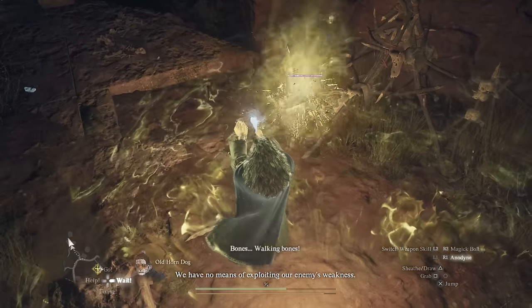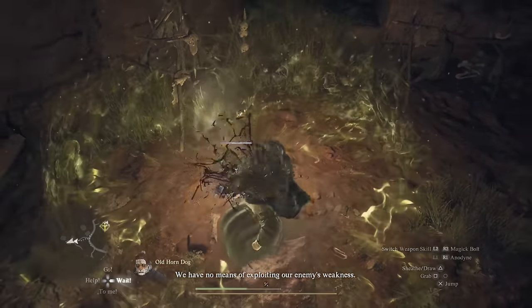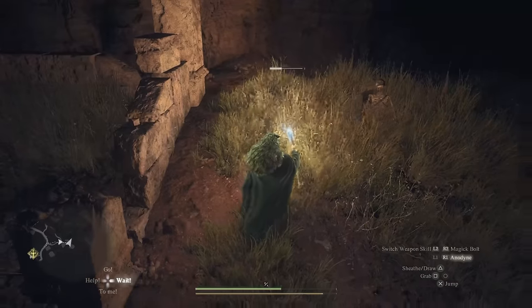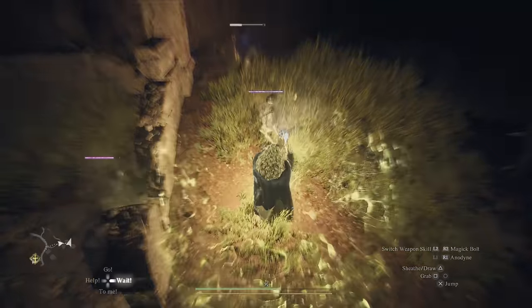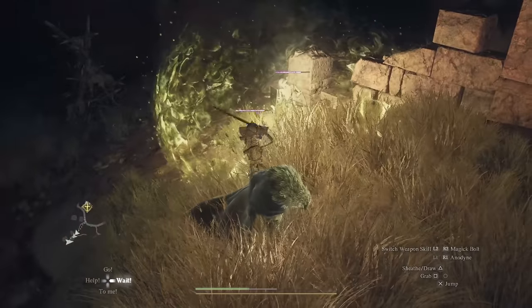The mage basic healing spell, Anodyne, can deal damage to undead creatures such as zombies, skeletons, and these ghostly hooligans. It's a protective bubble healing allies while damaging the enemies at the same time. That's pretty cool.